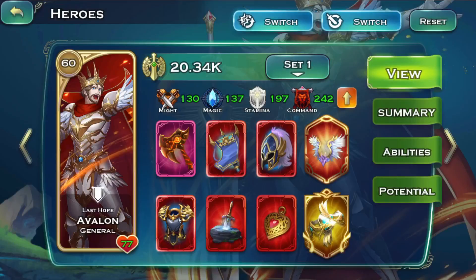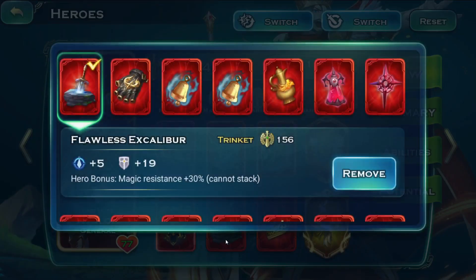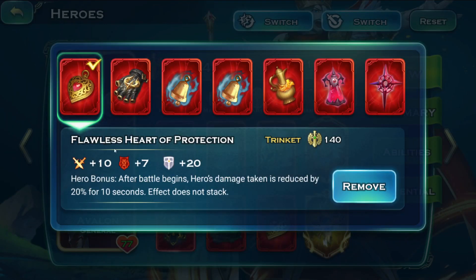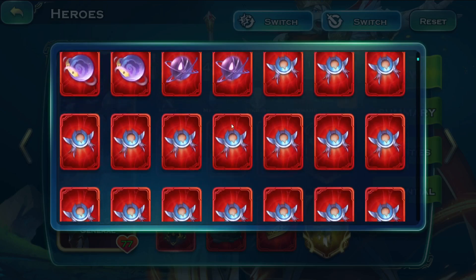I like this particular set on quite a few generals. The other equipment I have is the Tectonic Greataxe with 20 percent damage mitigation, 30 percent magic resistance, and a Heart of Protection trinket - after the battle begins, hero damage taken is reduced by 20 percent for 10 seconds. It does not stack.